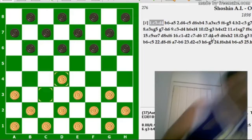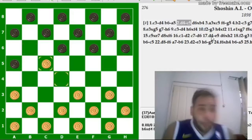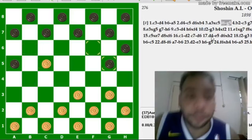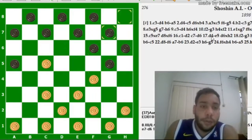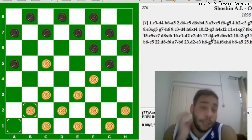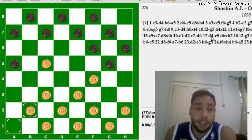C3, D4, B6, A5. D4, C5. E agora tudo normal: G7, F6, G3, F4, G8, G7, A1, B2. É uma abertura muito jogada lá na russa. Essa abertura aqui você encontra também no livro KYPC.